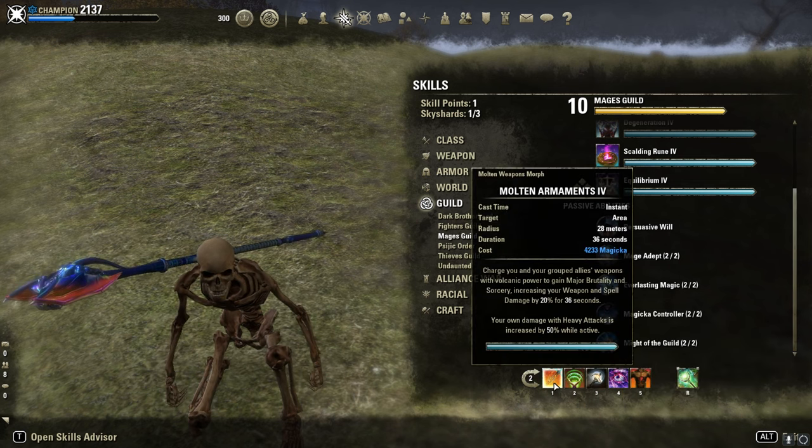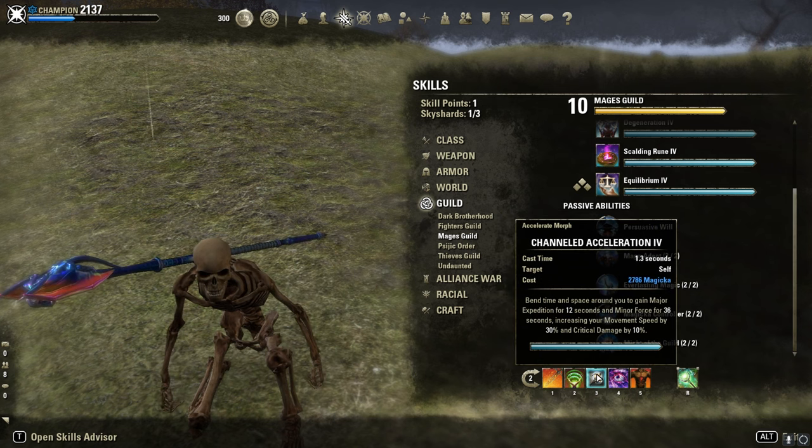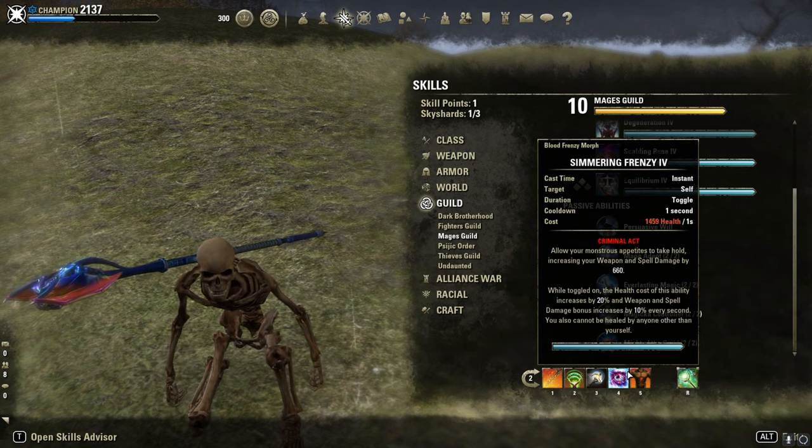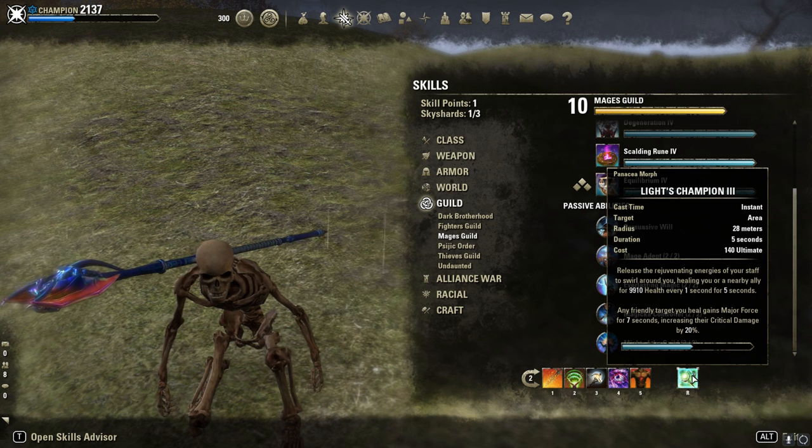Backbar is our buff bar. Molten Armaments for 50% more damage. Rapid Regeneration and Dragon Blood for healing. Sorcerous Rage for Minor Force, 10% extra crit damage. Simmering Frenzy or a Vampire Toggle. And Calculative Blood as a burst heal. And Spell Champion for Major Force.